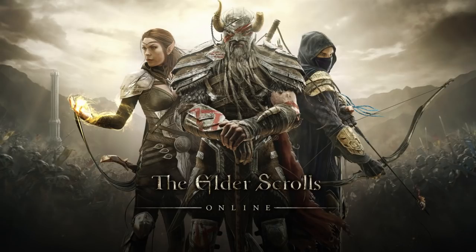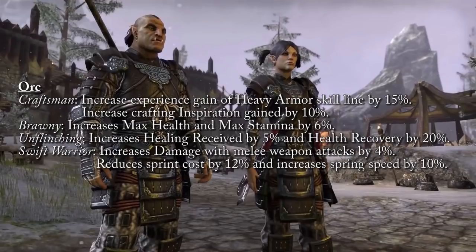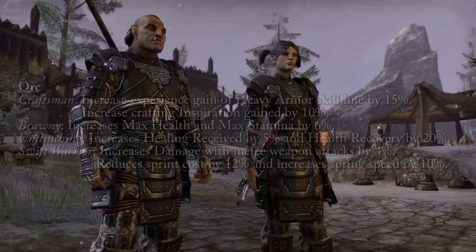Starting with the Orcs: the first passive is Craftsman, which increases your experience gain with the Heavy Armor skill line by 15% and increases crafting inspiration gain by 10%. Brawny increases your max health and max stamina by 6%. Unflinching gives you 5% healing received and 20% additional health recovery.